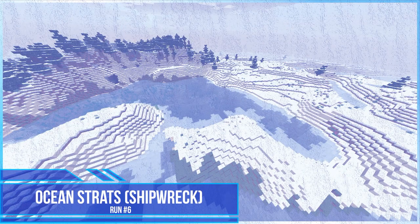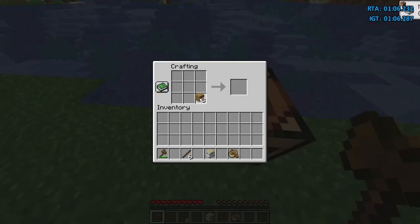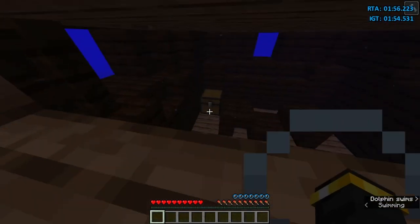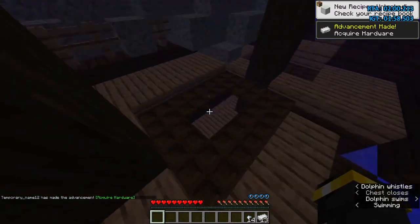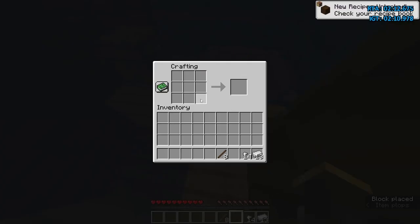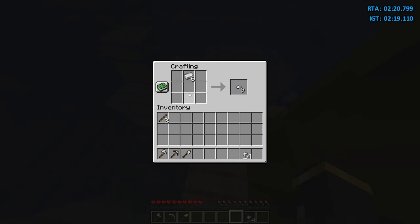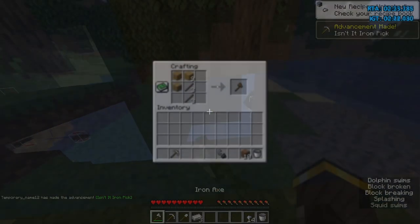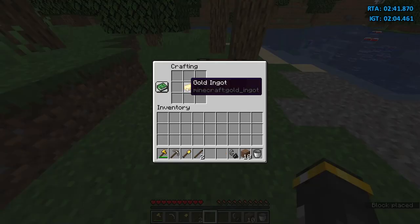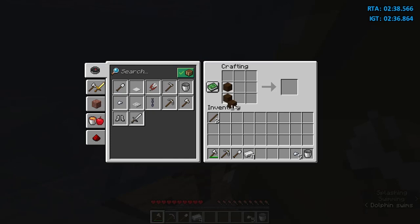Let's move on to ocean strats — shipwreck. If the shipwreck is far, just mine 3 logs, make a wooden axe and mine 4 more logs, then make a boat and 3 doors. Find the treasure part of the shipwreck — it can generate in a lot of different ways. After you find the treasure part, loot it. If you got less than 7 iron, just reset. Go down to the single door and mine 2 logs, then make a crafting table and 8 sticks. Make an iron pickaxe and a bucket and keep 1 more iron for flint and steel. If you have iron spare, you can make the rest of the tools from iron. If you don't have any iron spare, just make the rest of the tools from wood or gold if you got some from the chest. If you got spare gold, you can make some gold armor. Now mine 4 more logs and loot the food chest and make 3 doors and a boat.